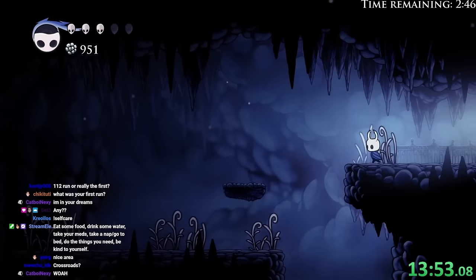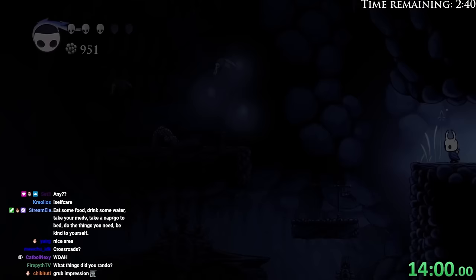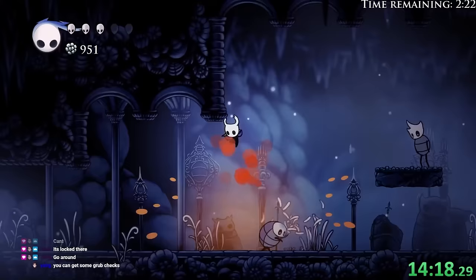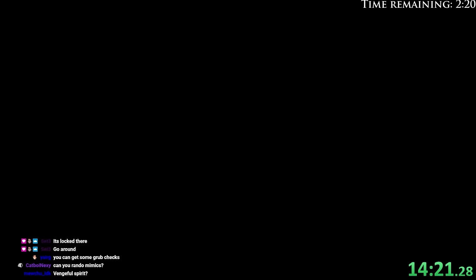Oh, we're in Crossroads! What can I do in Crossroads? I'll probably get the stag real quick. Actually, I can't go through this way, damn it! So once again, the rules are: I teleport every three minutes, and also every time I take damage, ten seconds is taken off that timer, so I can't take a bunch of damage and still be fine.